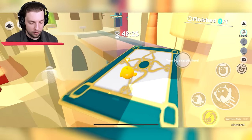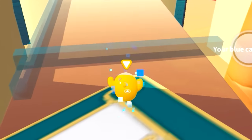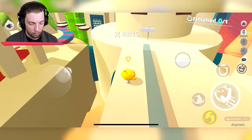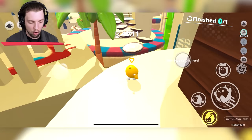Maybe jumped a bit too early there, but we still got it. Okay, what do we have to do here — not touch these barriers? Yep, that's right. All right, if we go quick enough — we're going to have to do a double jump. There we go, we got it. That was close.